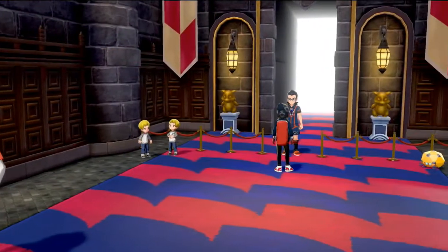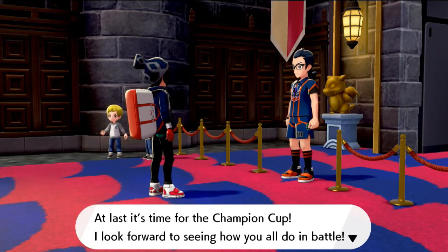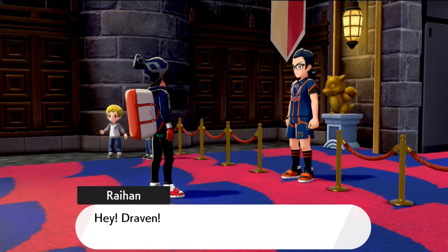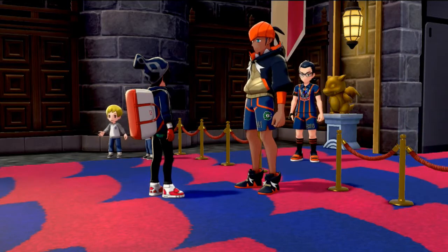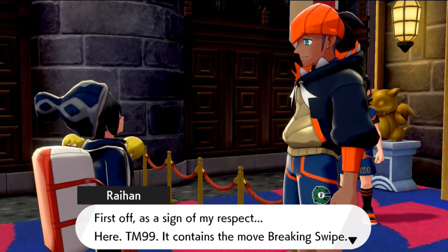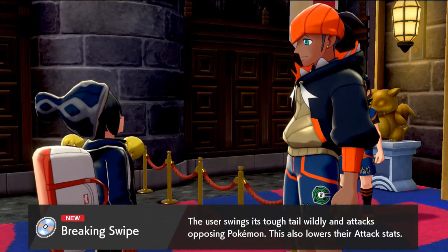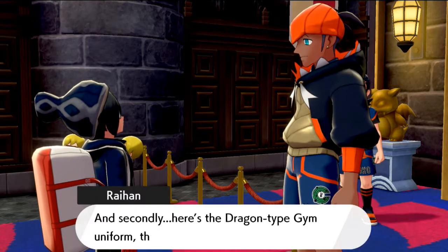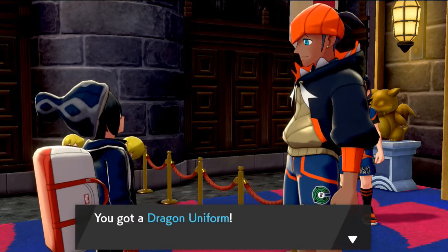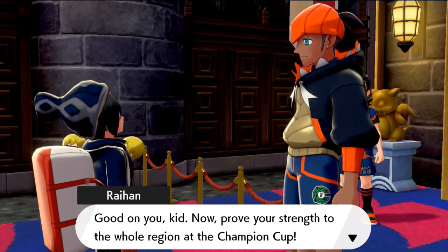We have finally earned the final badge in the Galar region — a complete badge set! Now we can capture any Pokemon at any level with no restriction. Ryan says: 'Now win your way through the semifinals and finals for your chance to challenge Leon.' He also gives us TM99 containing the move Breaking Swipe — a move that swings the tail widely, attacks opposing Pokemon, and lowers their attack stats. Also, here's the Dragon type gym uniform. We are number six challenger Draven — we've completed the gym challenge!